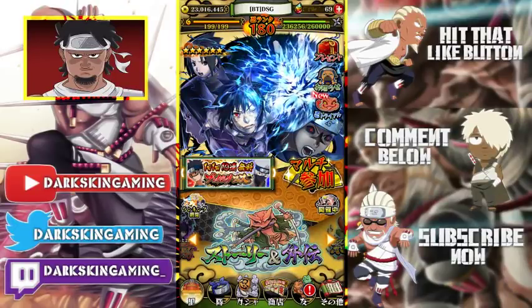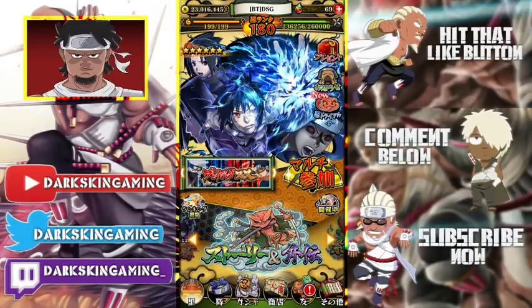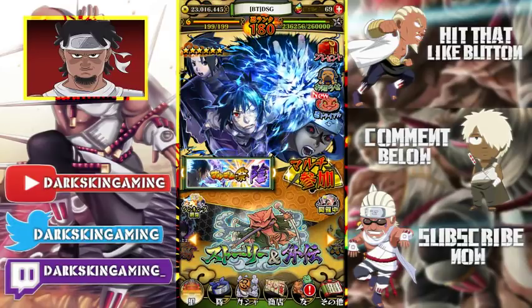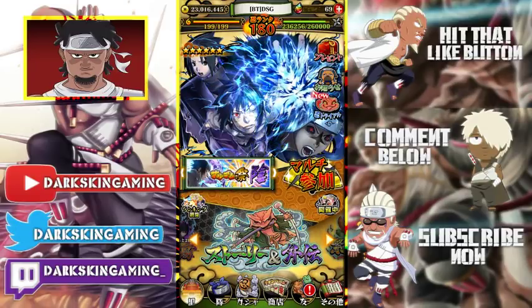What's up guys, your boy Durskin, and today we're gonna be going over some of the cat shop units. With this update we got a third week of them. The first week of catch-up units they were not good — you didn't need to buy those. Now we're up to the second and third week for JP, and Global is getting the third week next update.